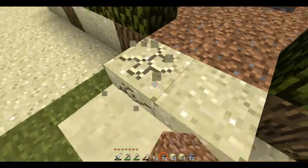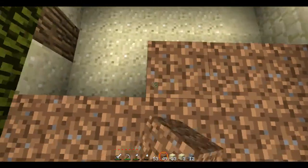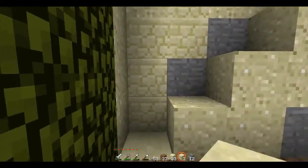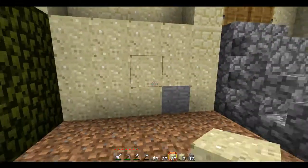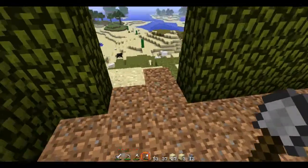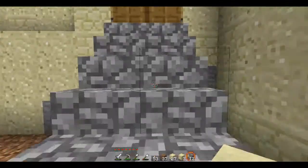Getting grass will be a problem since there is no grass in here. That's why I changed that sand block with a dirt block, so that now I can get some grass in here. I'm just waiting for that to grow. I don't really know what to do now, so I think I'll just make my house more smooth.